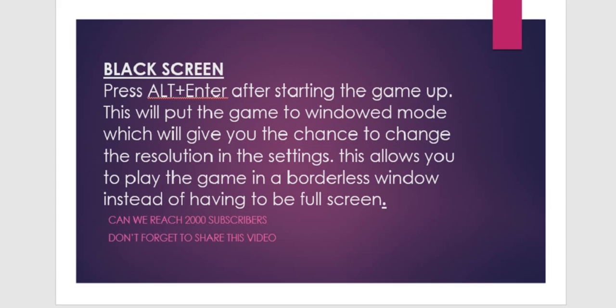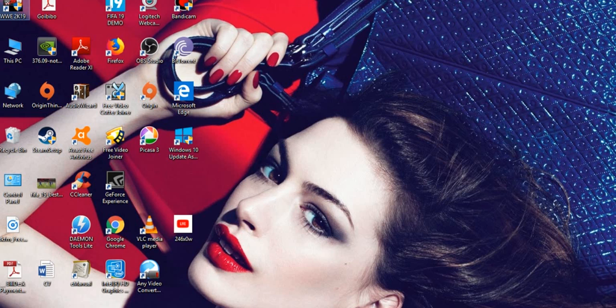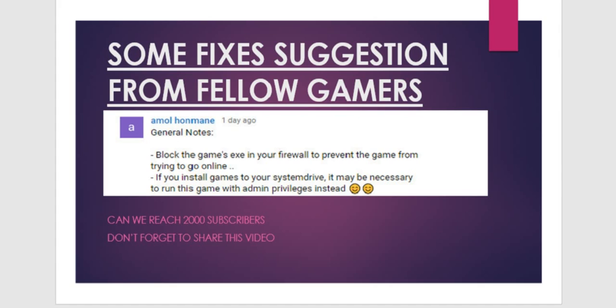Moving on to the next issue — game not loading. I will take you back to my desktop. Right click on the WWE 2K19 launcher icon, go to Properties, and here you can see the Compatibility option. You have to run this program in compatibility mode. You have to do some trial and error: select Windows Vista, click Apply, then run and check whether the game is running. If not, try all the other compatibility options, applying and running the game each time. Hopefully one of these will fix your game not loading issue. Before doing any of this, after applying, restart your system — which is highly advisable.